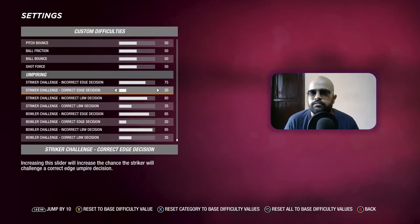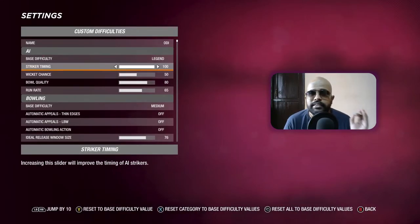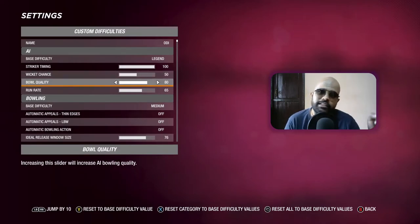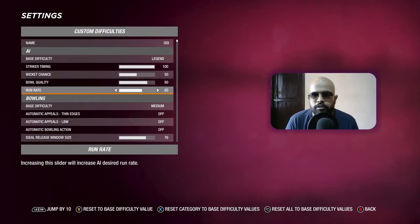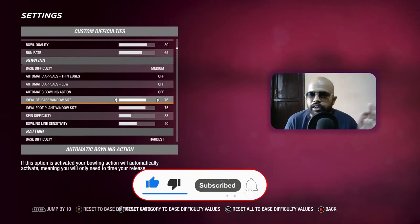Now for ODI. Legend, striker timing is at 100 — I changed it to see what the AI does in ODI. It played well, but if you want the AI to make more errors, try 79 or 80. Wicket chance is at 50, no change. Bowl quality is at 80 for ODIs compared to 90 for Test matches. Run rate is at 65 because I want the AI to be a bit aggressive — placing shots faster. So that's 65 for ODI.